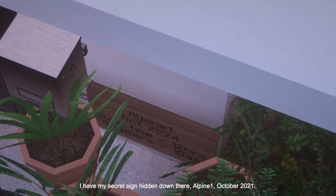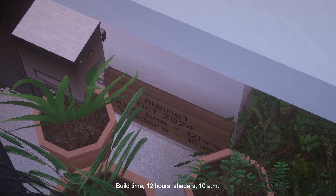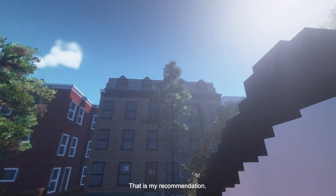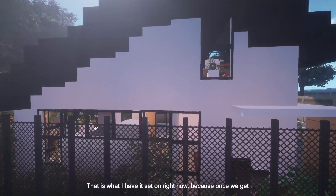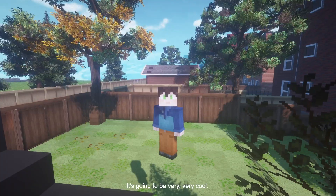I have my secret sign hidden down there — Alpine One, October 2021. Build time: 12 hours. Shaders at 10 a.m. — that is my recommendation, that is what I have it set on right now. Because once we get inside, look at all that light. It's going to be very cool.